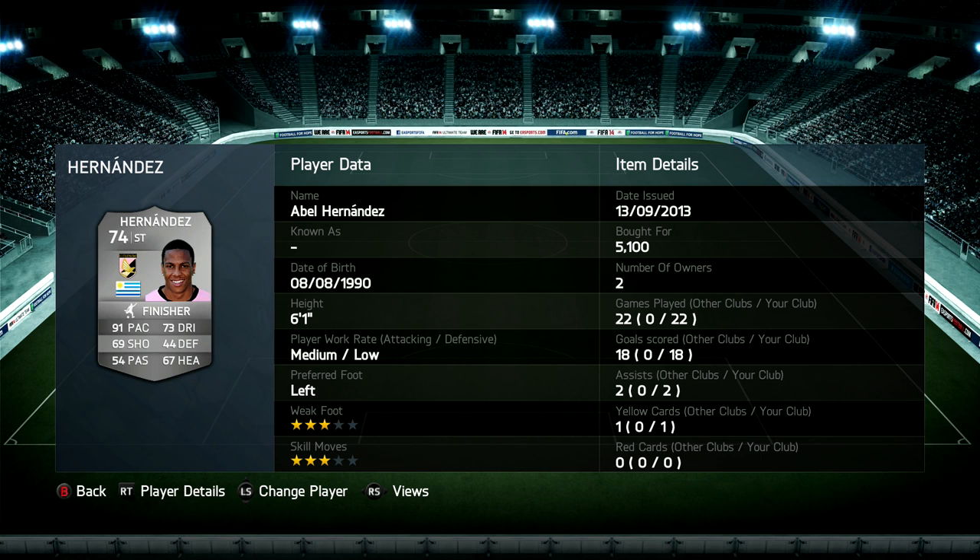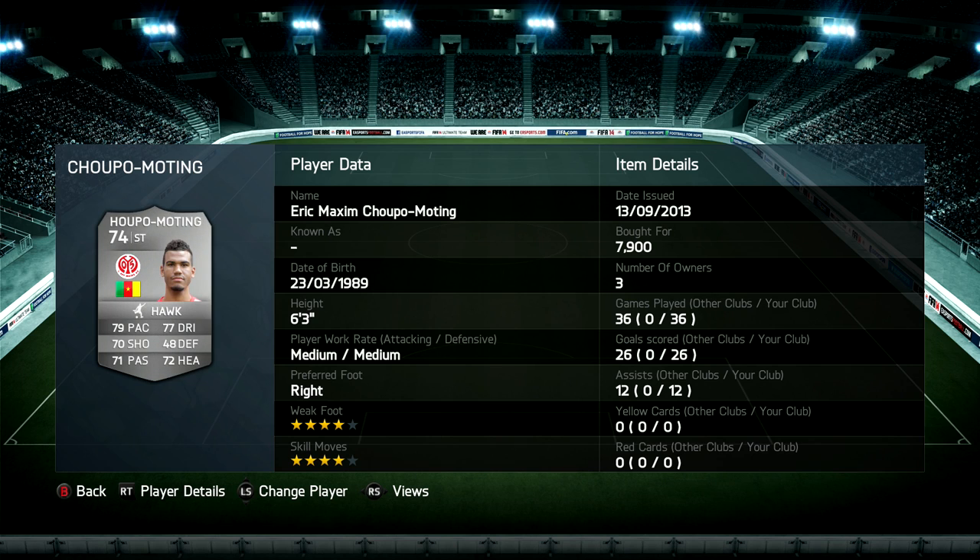The next player I could use is Abel Hernandez — he's not used by that many people but he's a really fun player. He's more of a pacey one so he'd probably be an easier player to use. There's also Chupa Moting, probably one of my favourites and one I would choose myself if given the chance. He has really nice stats: 6'3", medium/medium work rates, with 4-star skills and 4-star weak foot. I haven't scored that many goals with him but I haven't necessarily been passing it to him all the time, so he'd be a nice one to use for this challenge.